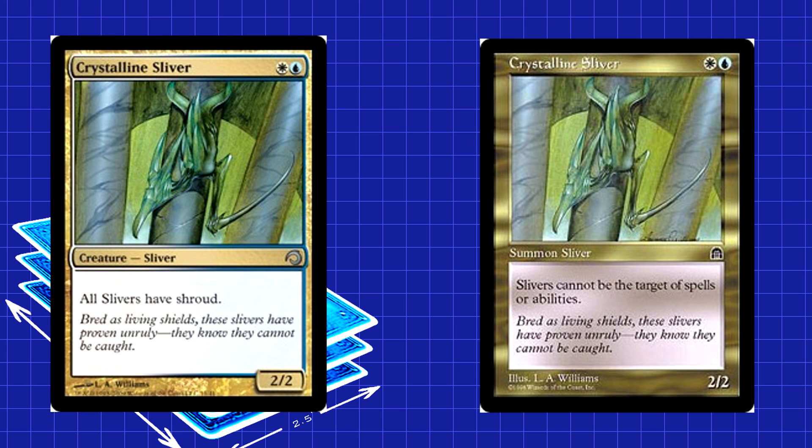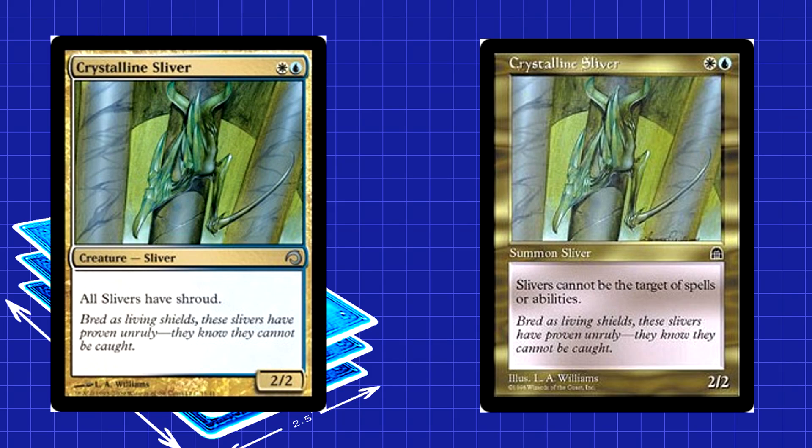The last playset we're running is Crystalline Sliver. Printed all the way back in Stronghold, this is still arguably one of the best, if not the best, Sliver to ever be printed. 2 mana, 2/2, all your Slivers get Shroud. There's no reason not to run a playset — it was so popular it got its own FNM promo version. You need Crystalline Sliver to survive any type of targeted removal. Since you won't be targeting your own Slivers very much, the upside is just way too good to ignore. Enjoy being annoying and not having a soul.